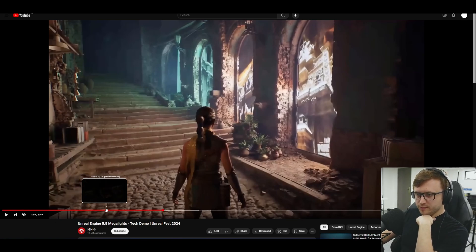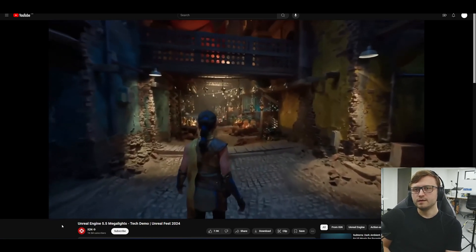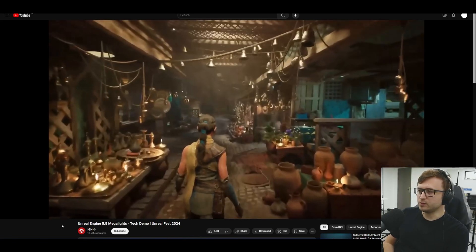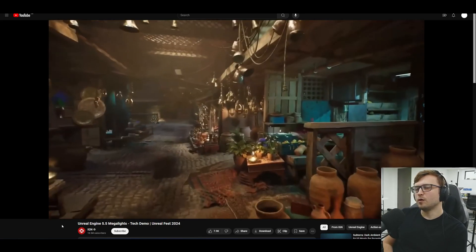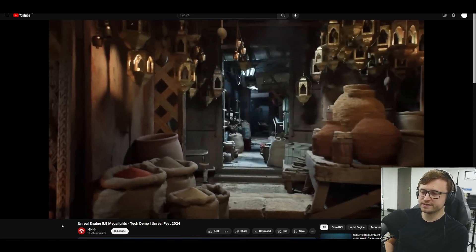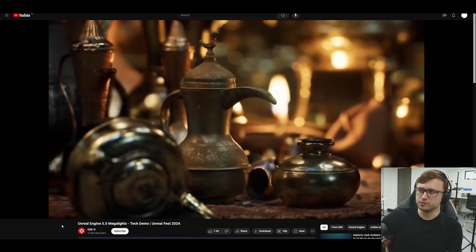I do wish that other engines would get a bit more ambitious. The point of Mega Lights is to have a performant way of letting artists use as many lights as they would like, that are all shadow-casting, without compromise. A bit like their virtualized geometry system Nanite, and then the Lumen global illumination system, Mega Lights is an attempt to tackle the light limit.